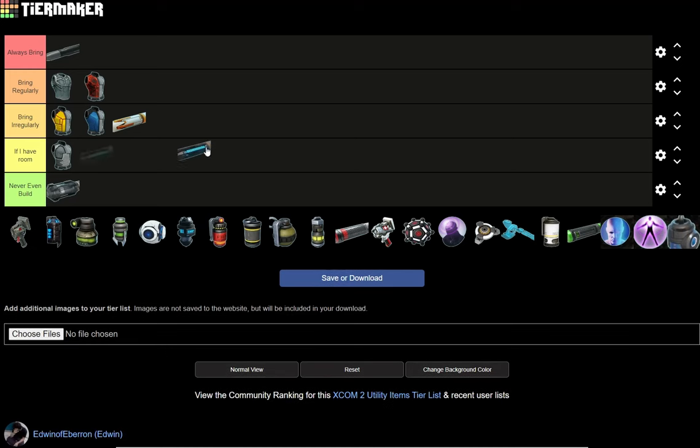Early game it's not that great because there aren't many armored enemies, but mid to late game you start running across more and more armored enemies — and AP rounds are magnifique. EMP rounds — Blue Screen Rounds — I would say are slightly below Armor Piercing Rounds, but they take out Sectopods and they get 'always bring,' especially late game.